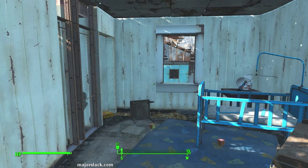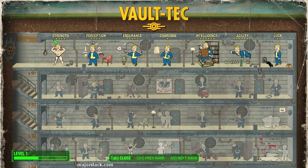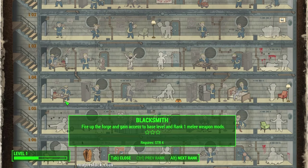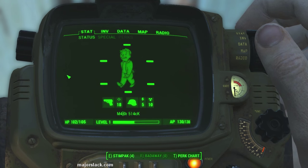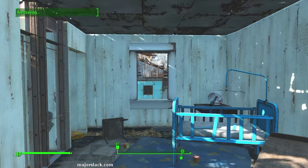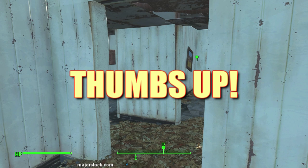So now Strength is up to four instead of three, giving me access to level four Strength perks like Blacksmith, which is very important. And that is about it — that's how to make a build in Fallout 4. Thanks very much for watching. If you found this video remotely entertaining or informative, please give the old Slackster a thumbs up. Thanks for watching, see you next video.